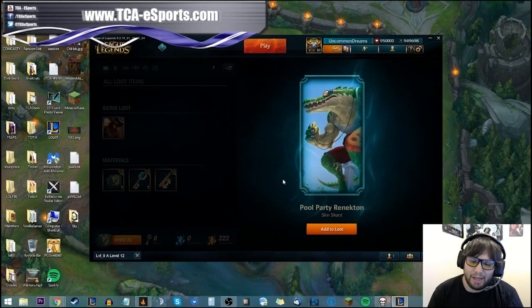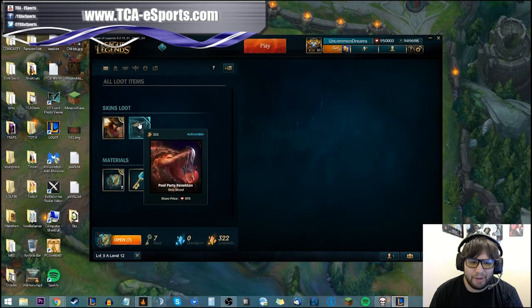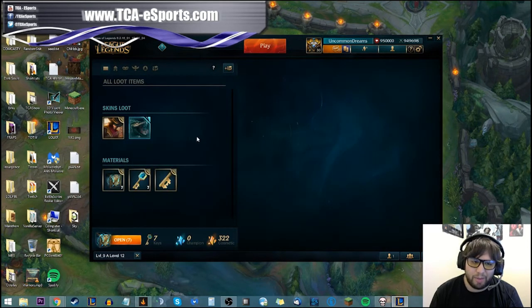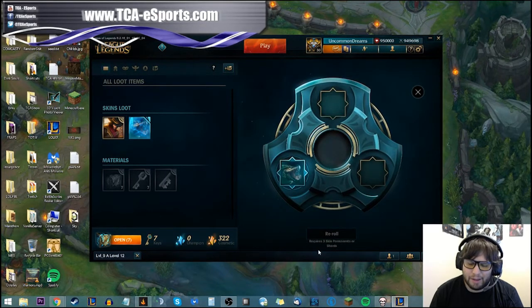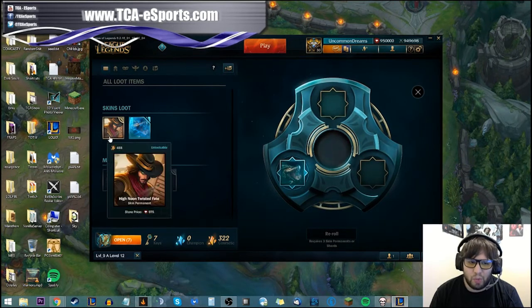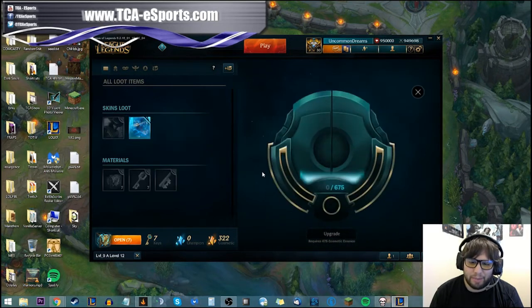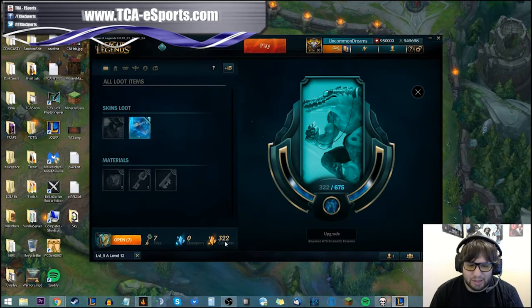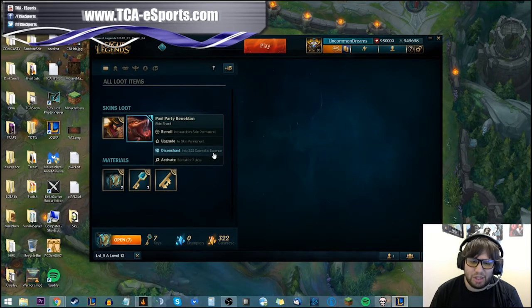This gets you what's called a skin shard. Now I have a skin shard — and this one's a skin permanent that I got later. What skin shards do is you can reroll three of them into a random skin permanent, which is what I did to get this one. You can also upgrade it to a skin permanent by purchasing with cosmetic essences. I've got 332 — you get those by disenchanting, which we'll get to in a second. If I had 675 I could upgrade this to a permanent skin and unlock it permanently.